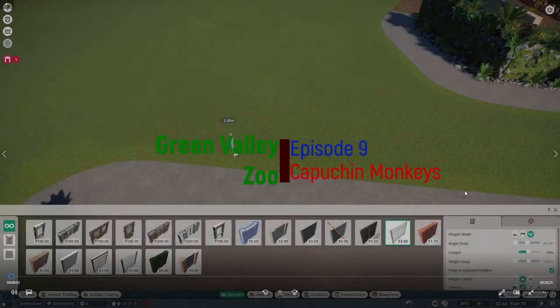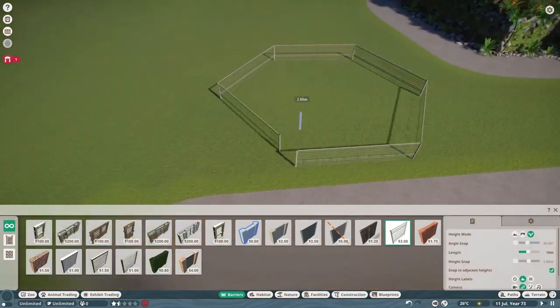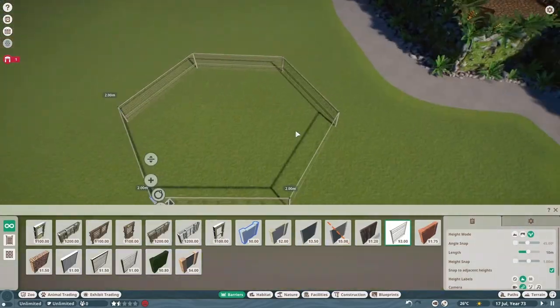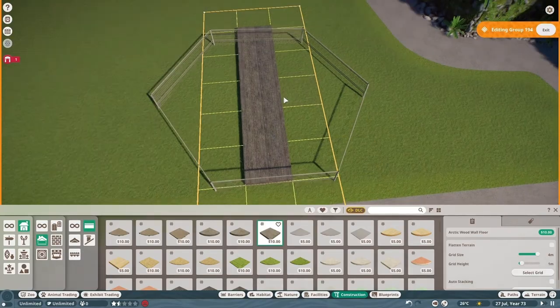Hello and welcome back once more to Green Valley Zoo. In this episode we are building a monkey enclosure. I think everyone loves monkeys - certainly one of my favourite animals, so it was never going to be too long before I introduced them to the zoo.